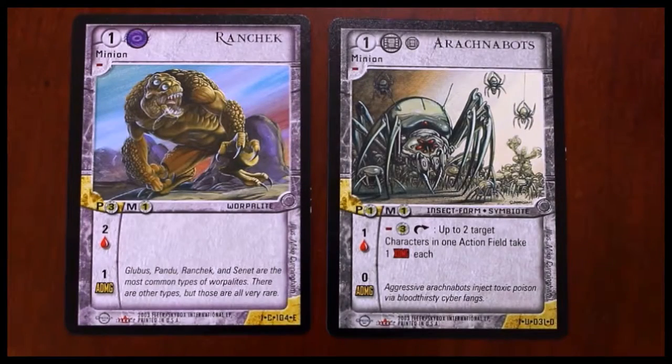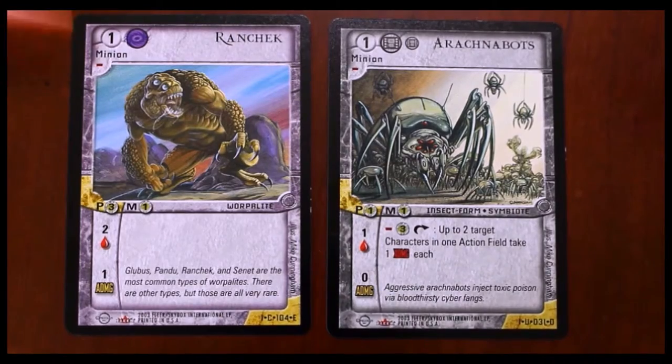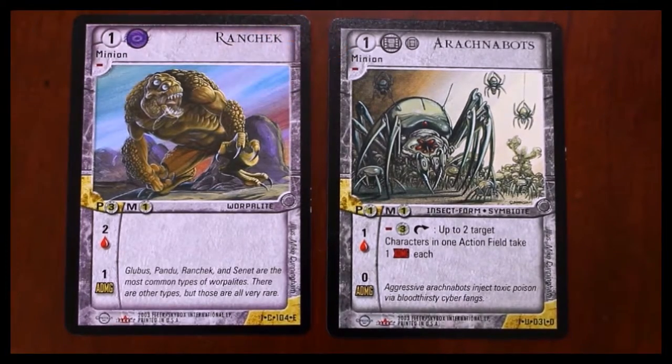The next card we're going to look at is the Minion card, as indicated by the little minion wording right here. Minions behave very much the same way gladiators do. They come out on the field and they do battle. They have attack damage and they have a life value.